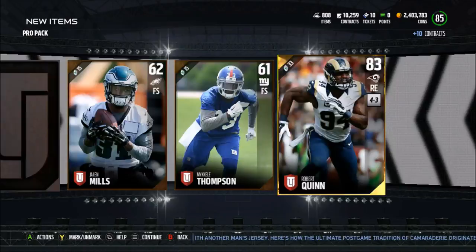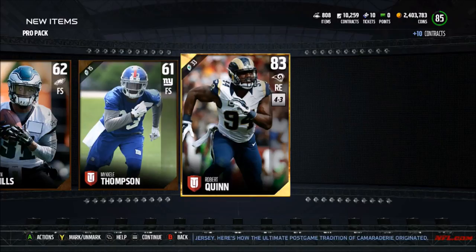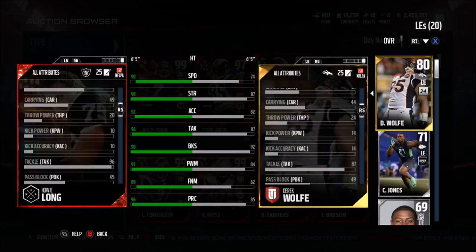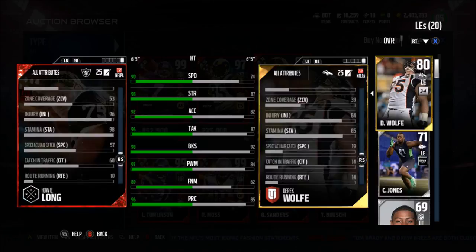There was a boss Howie Long up on the auction block — Secure Tackler, Edge Setter, and Edge Blitzer chemistry. It's a pretty cool card: 90 speed, 98 strength, 92 acceleration, 96 tackle, 98 block shedding, 97 power move, 96 play recognition, 89 finesse move, and 66 catching. Stamina of 98. Edge Setter and Edge Blitzer give him strength, block shedding, play recognition, power move, finesse move, and pursuit.